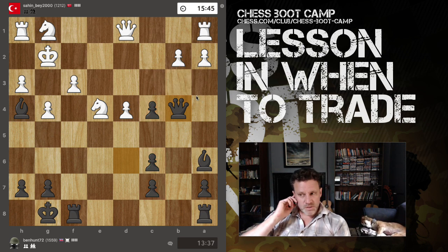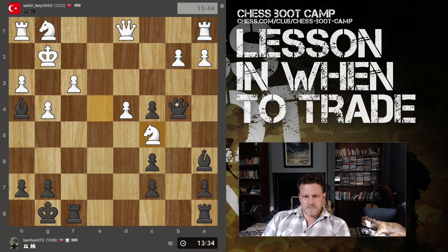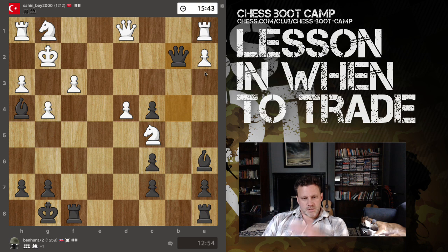I saw something that looked good and went 'yeah, that'll do.' Now I'm thinking queen takes b2 check - king can't go there, there, there, or there. King can go there, but then this walks into a pawn push with another check. Queen could block here - but if it blocks, I win the rook. Just go ahead with that idea.